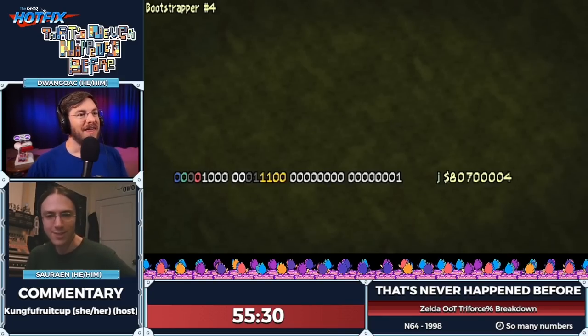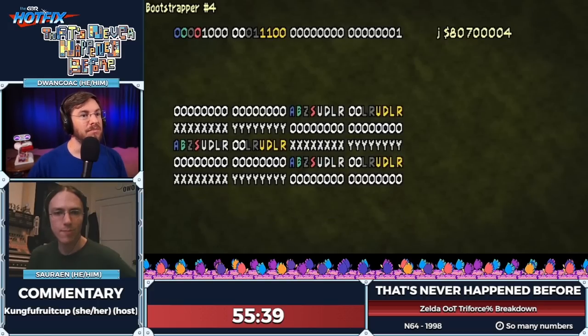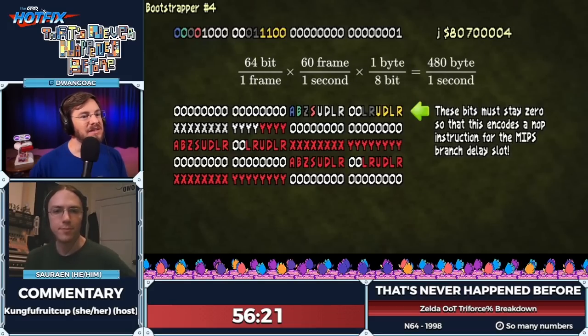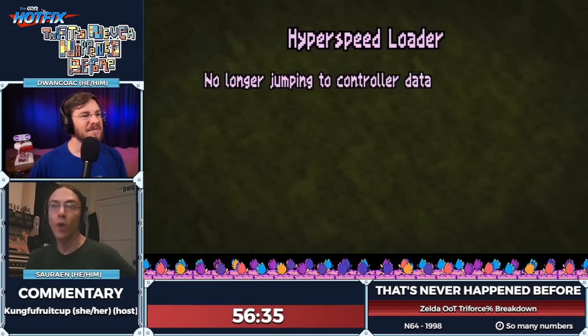Bootstrapper three works the same way as bootstrapper one — on alternating frames loading a value into the register and storing it to a specific place in memory — but it's written somewhere else in RAM. Bootstrapper four: when it's active, controller one just jumps to the start of bootstrapper four's code, leaving the other three controllers to encode extra data. Before, we couldn't use controllers two through four because they were zeroed out. Now bootstrapper four reads 64 bits of data — 30 bits from controllers three and four, and 4 bits from controller two — giving us 64 bits per frame at 60 frames per second, equaling 480 bytes per second.